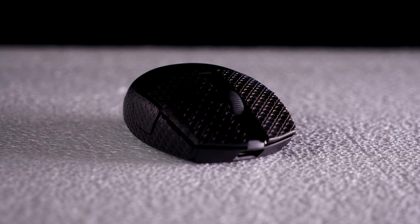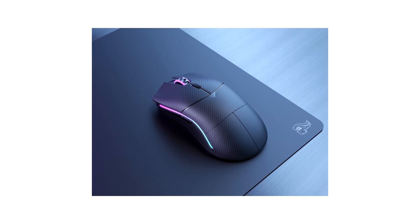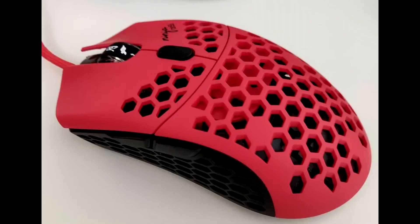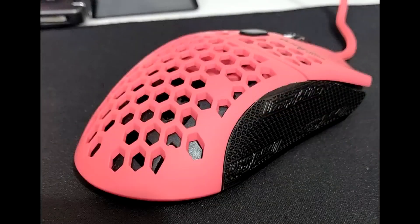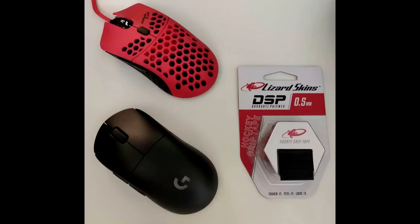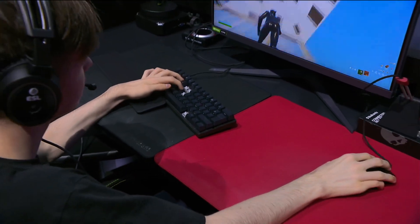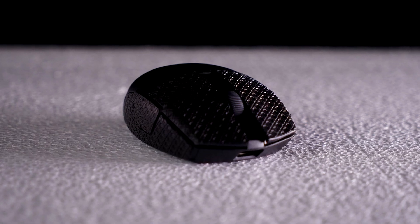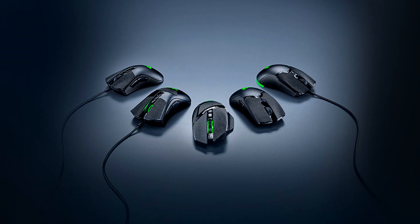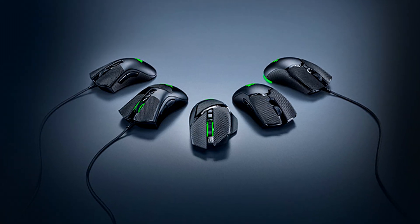Another thing I like to apply is mouse grips — these are literally little strips of super grippy tape that you apply to the side of your mouse. I just cleaned the side of my mouse and stuck the grip tape on — it's probably the most simple modification I've ever done, but the result was pretty good. It significantly improved my aim as I felt I had more grip, and it's especially helpful if you have sweaty hands. Mouse grips are really cheap to get online, usually under $10, and most mice have compatible grips available.